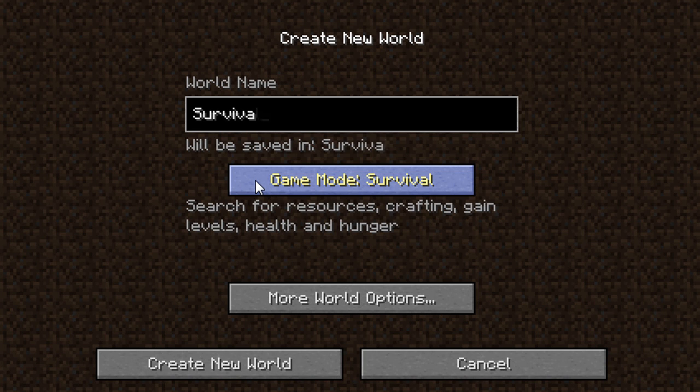My favorite game type in Minecraft is survival mode. Here are a few tips to help you out. When you start a new game in survival mode you start off with no items. The first thing you need to get is wood.